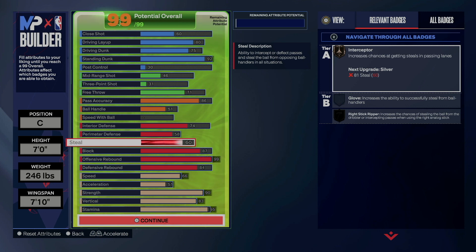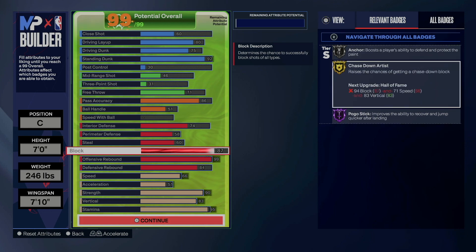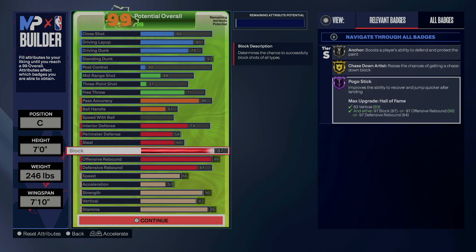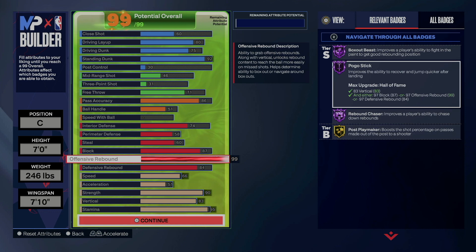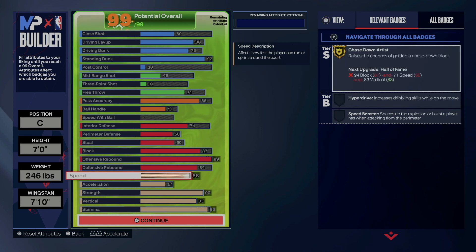These two alone are going to make this build better. I got my block at an 87 — that's going to allow me to get my chase down on gold and my Pogo Stick on Hall of Fame. And there's the big 99 offensive rebound. The reason why offensive rebound is 99 and not defensive is because this is an inside build — it will be around the basket way more than any other possession. That's why it's 99 on offense and just an 84 on defense.